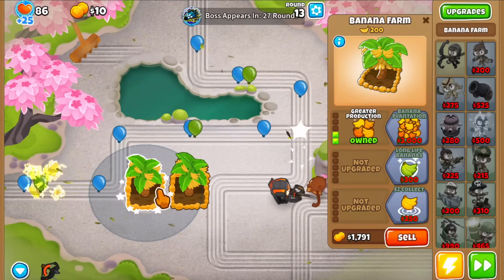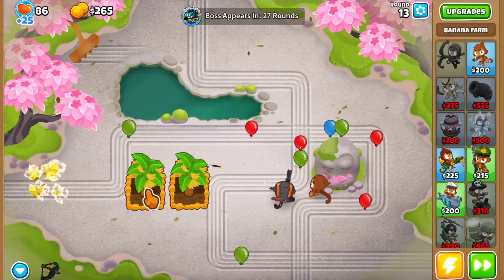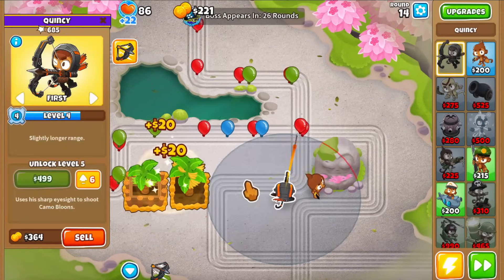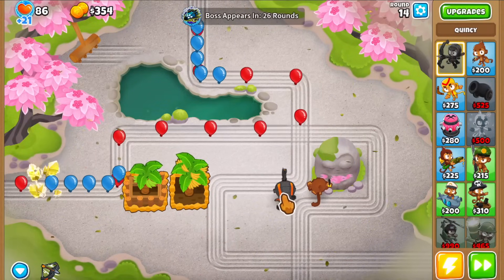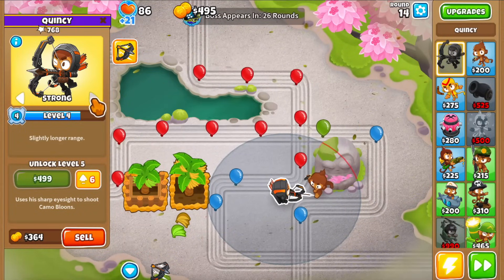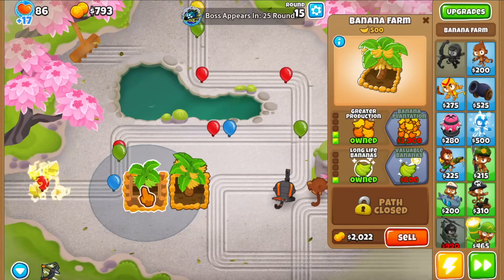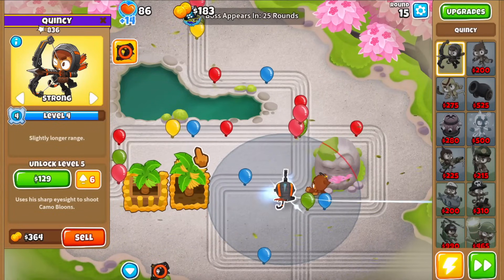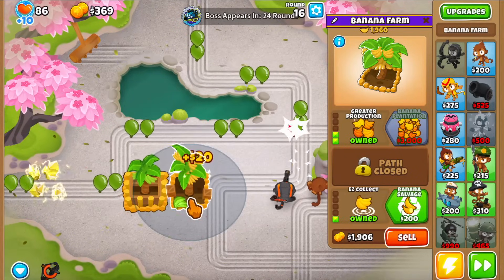Round 13 is a virtual round so we can buy farms — they're 2,200 each. We want two farms and we're going to upgrade one to 2-2-0. It's round 14 and we don't have the money for the valuable banana yet, so I'm going to have Quincy on strong to focus on yellow bloons. I saw a red bloon leak but I'll take that — we're trying to save as many lives as possible. We have 86 lives and 10 mana shield, I'm fine with that for now.